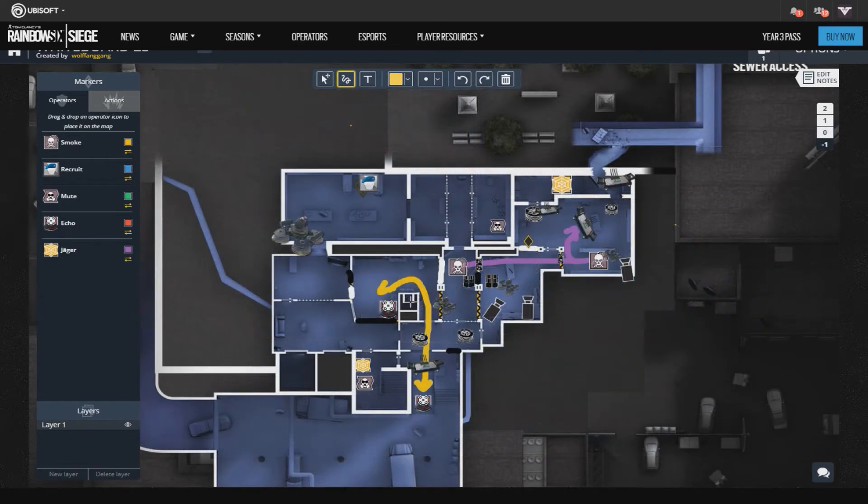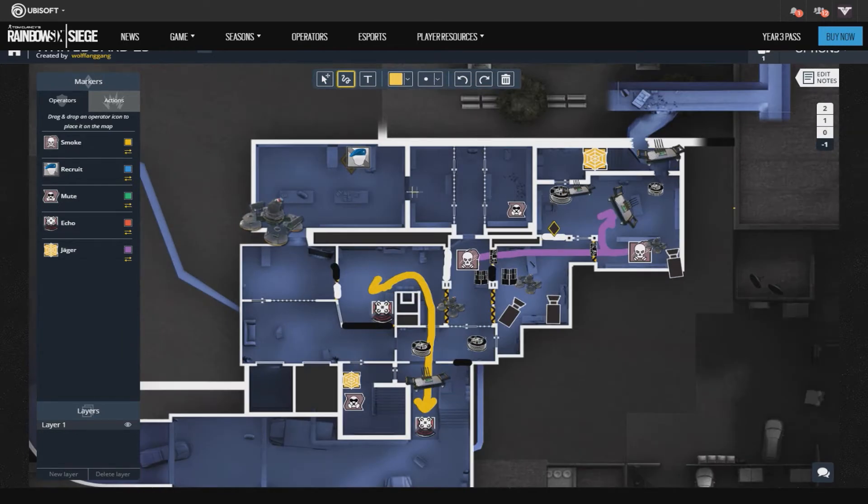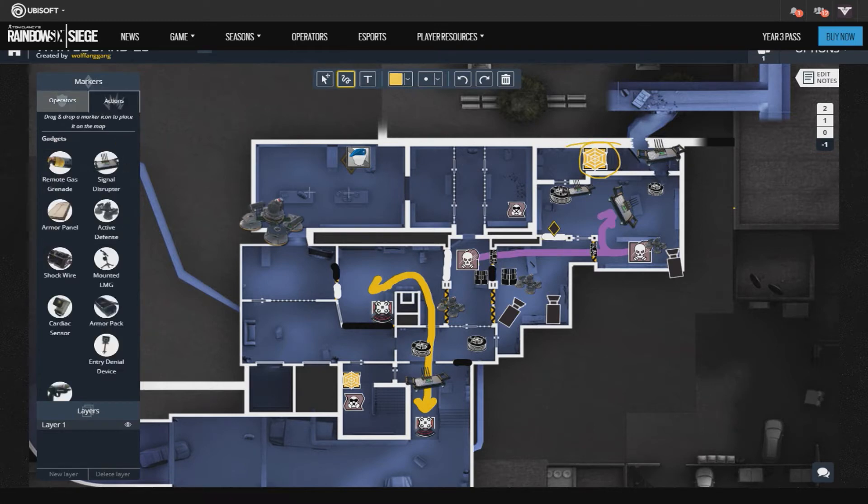How does this strat work? You basically anchor very hard. The only player not close to the site is Jaeger, who plays on top of the server stairs helping Smoke. Smoke has a very important role — they should be the player with the most gaming experience. Smoke must not die. The actual anchors should watch the evil eye camera and call Smoke the information.